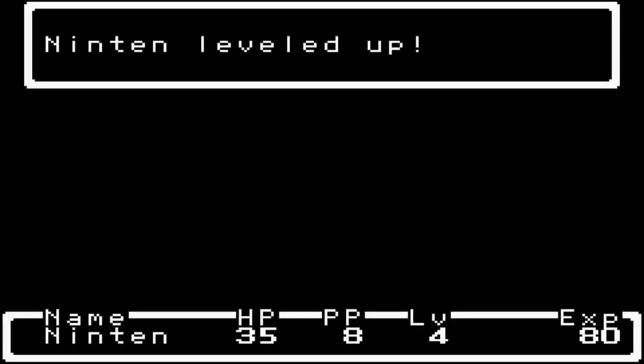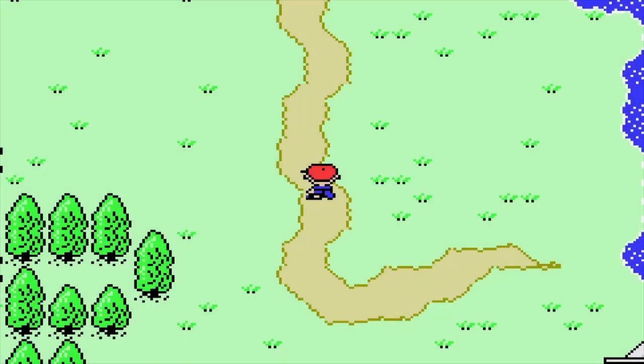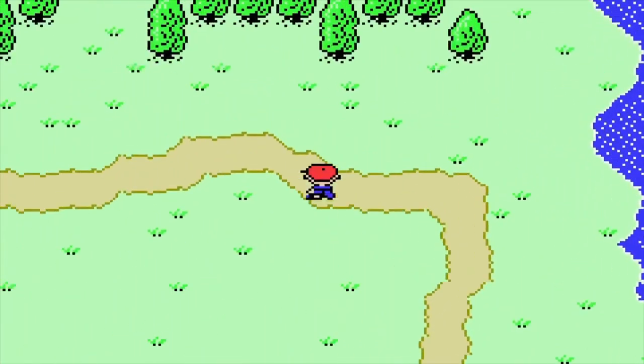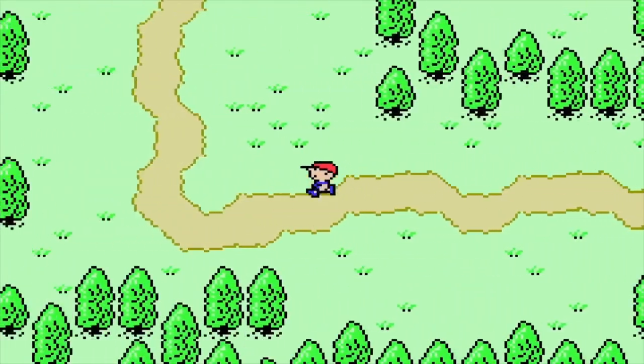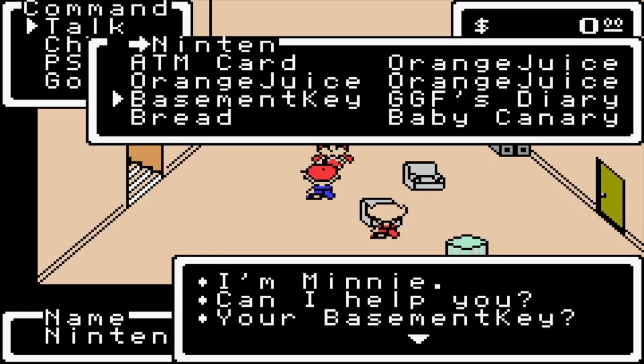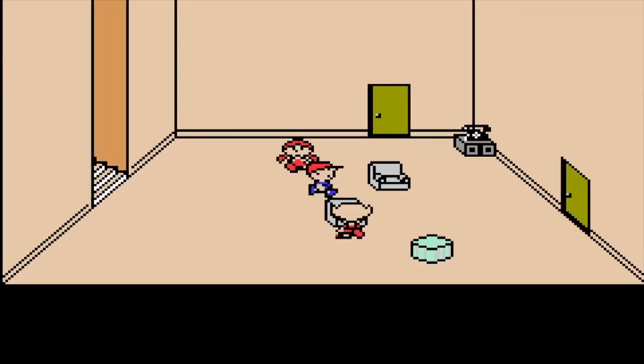Okay, cut here. Ninten leveled up to level 4: Fight up by 3, Speed up by 3, Wisdom up by 3, Strength up by 2, Force up by 2, Max HP up by 1, Max PP up by 5. Ninten also learned a new PSI — Healing Alpha, which is for healing ailments like poison, as opposed to Life Up which restores HP. Then I gave the basement key to Mini and I'll cut back when I'm back at Mother's Day.